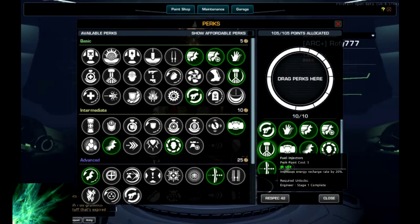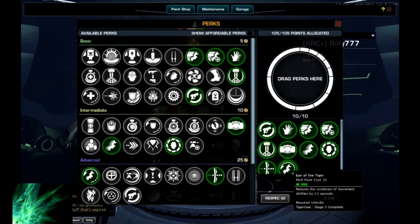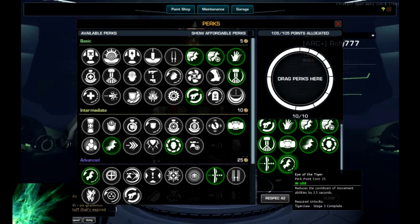With full injectors we get a little more zip on our jump jets when we need them - it's a pretty nice perk for 5 points and increases our mobility a little. And last but not least, Eye of the Tiger: reduces the cooldown of movement abilities by 2.5 seconds. With this we will have an Inferno Dash and an Afterburner with 9.5 seconds cooldown, and with 8 seconds glider wings we will be able to fly forever. The cooldowns will be up before the glider wings expire.